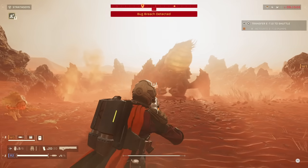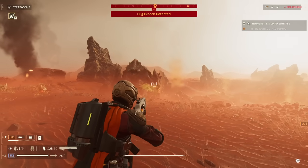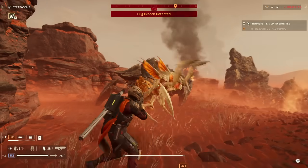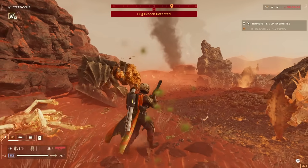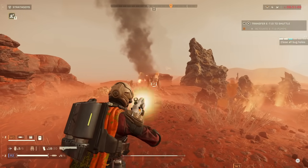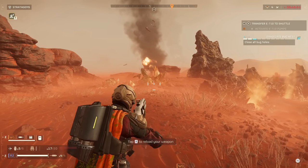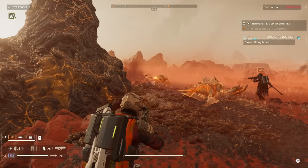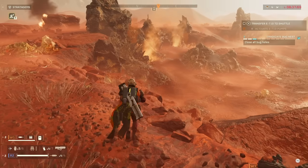Now, there are other weapons you unlock — at level 13 you get the Auto Cannon Sentry, and at level 15 you get the Rocket Sentry, and those are also very effective against Chargers. But I'm not including them in this list because they're stationary, they have limited ammo, and they have pretty high cooldowns before you can launch another one, which greatly limits how many Chargers you can kill with them over time. The things I wanted to include in this list are the options that kill Chargers quickly and can continue to do so over a sustained period.